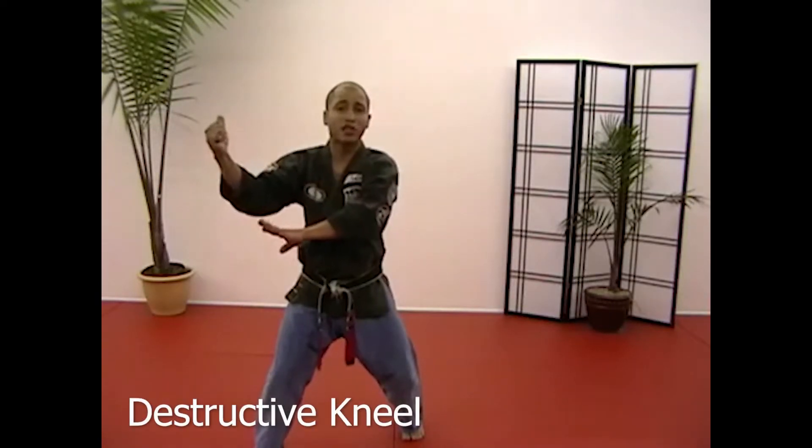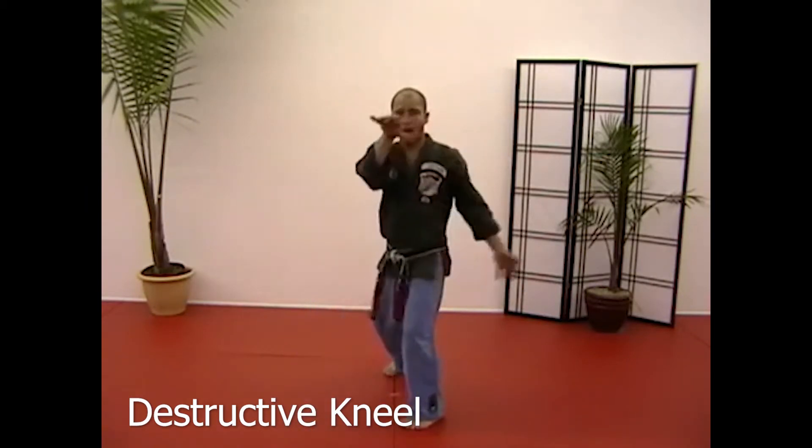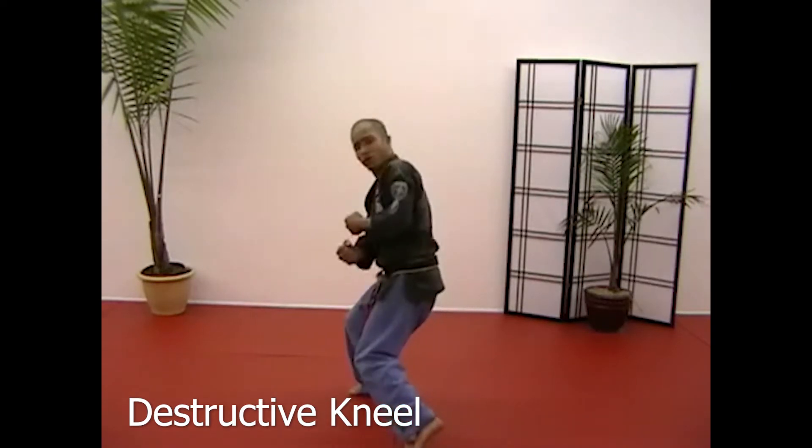Dropping back to six o'clock: destructive kneel, cup and salsa to your left side, step back, grab, and destructive knee, pull. One, close kneel. Two, claw and back knuckle. Three, close kneel and strike.